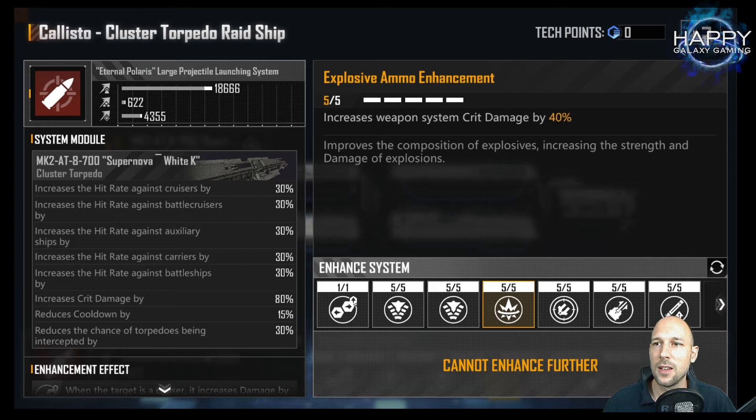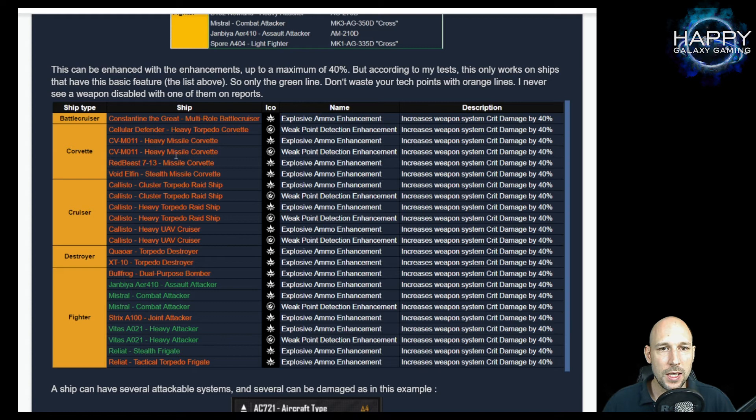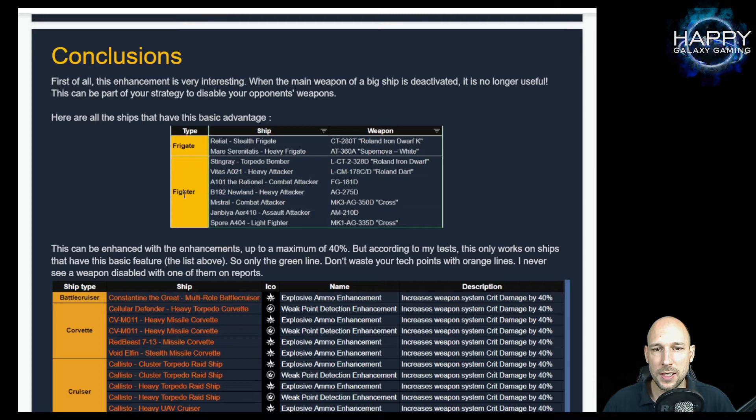My Calistos have the 40% weapon system crit damage increase on their main weapon, and I have that twice for a total of 80% increased crit damage - but we saw they did zero damage on any subsystem. Knowing this, only these ships - two frigates and several fighters - can do damage versus subsystems. If you want to disable ships, you have to use frigates and fighters. There is no way to do this using battlecruisers, corvettes, or anything else.